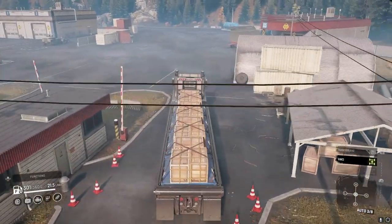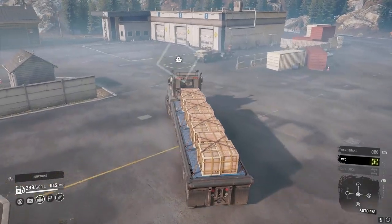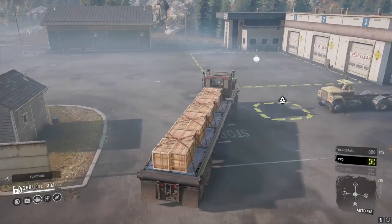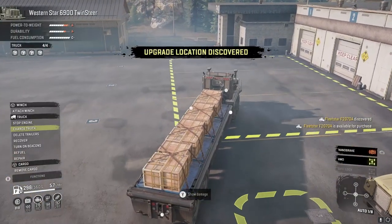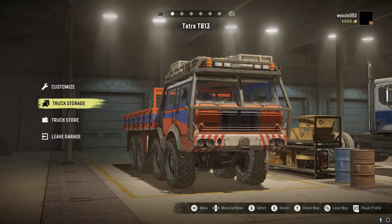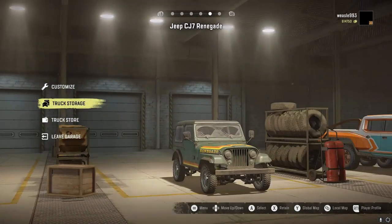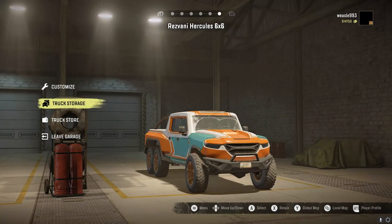So I'm going to explain how this works. You have to have one truck in every single garage slot. Before I enter the garage, let me show you. So let's go to our garage. As you can see we've got the Tatra, the Western Star, Brigadier, Wrangler, Renegade, and Hercules — one truck in every slot.